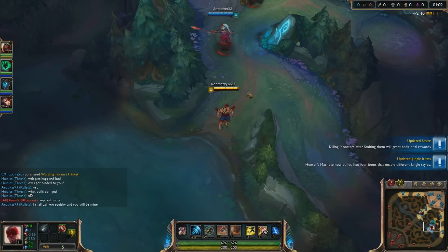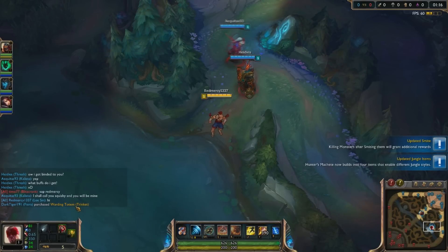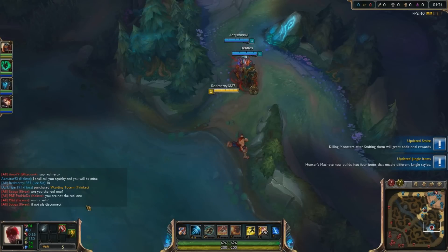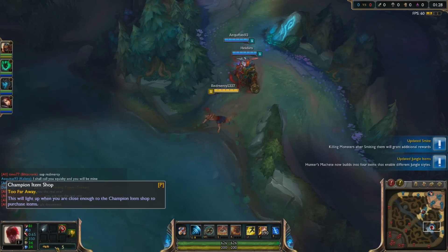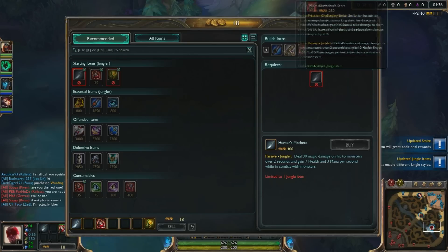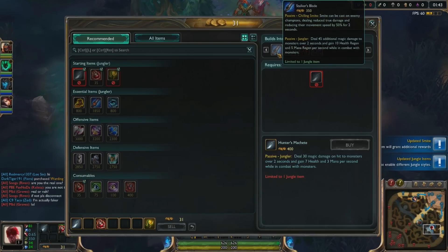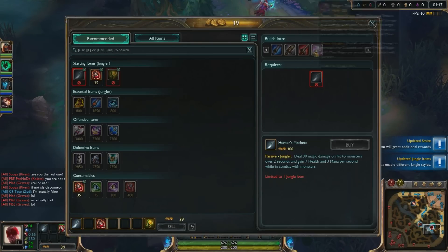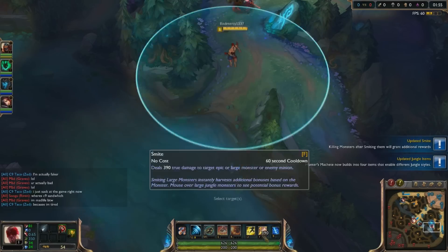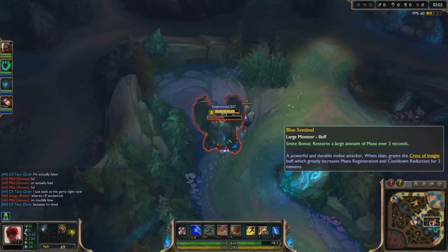I'll talk about things as the game progresses. The first thing is that you can only start with 2 HP pots now with Hunter's Machete. Another thing is that Hunter's Machete now gives mana and HP back whenever you're in combat with monsters — also pretty cool. You can upgrade it into 4 new items: Stalker's Blade, Poacher's Knife, Skirmisher's Saber, and Ranger's Trailblazer. These items give slightly more stats and a bonus, but the main thing is that Smite now has a 60 second cooldown, and those items upgrade your Smite to have better effects.